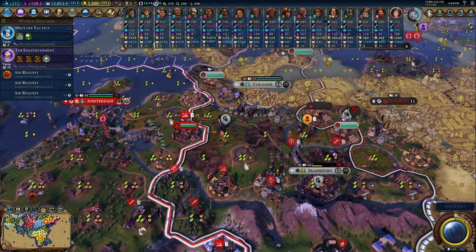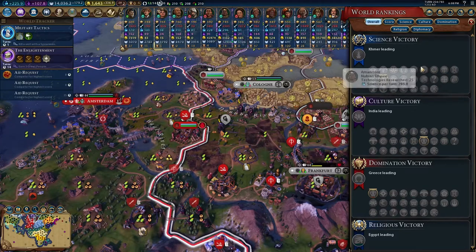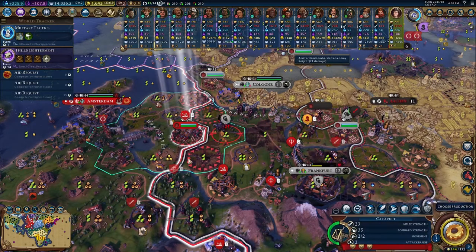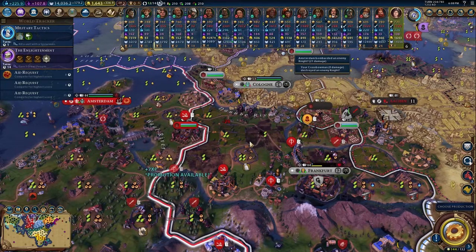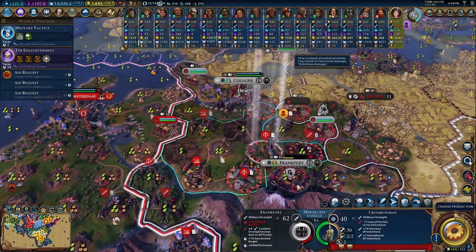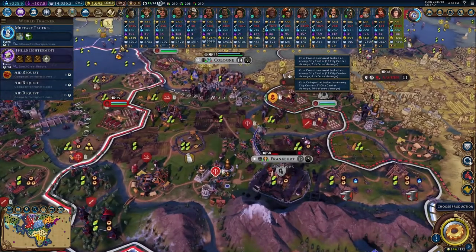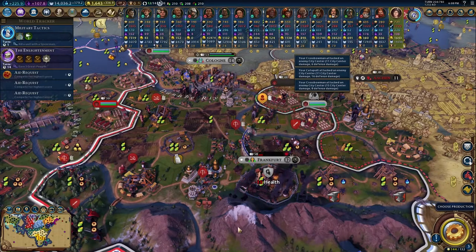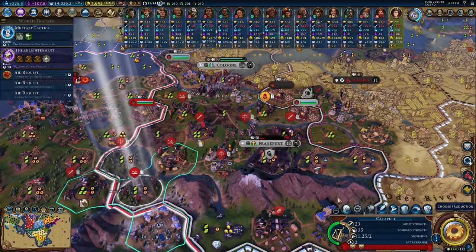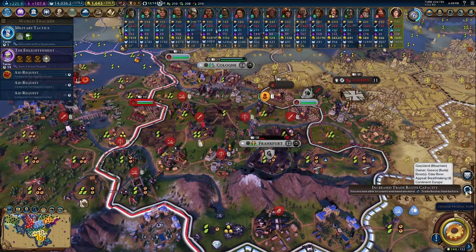We still have a few more catapults down here which will do fine. Kill a unit with a spearman — yeah, that'll never happen. Alright, we should see our science up to 215 — very good. We're still in the middle of the pack, getting 216 per turn, 24 research. It's not quite 530 per turn, but it's not bad.